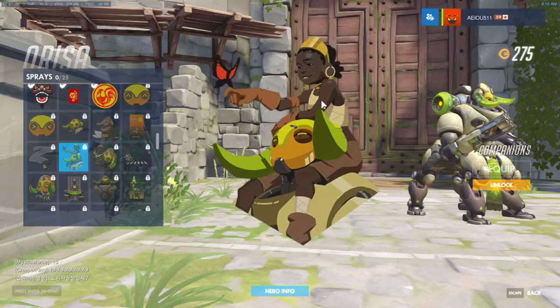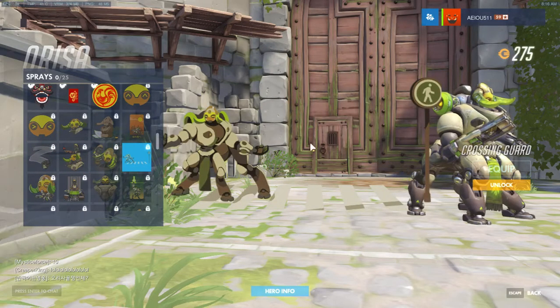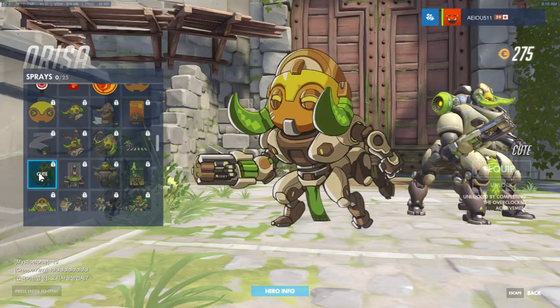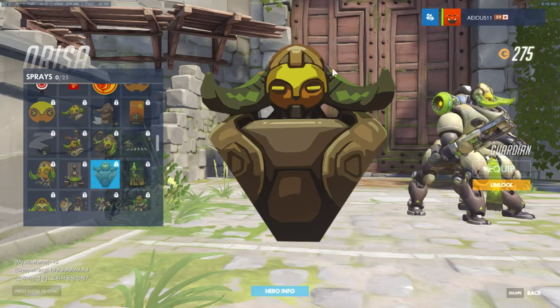Construction — you almost get a Torbjorn or Bastion feel with this one. Imagine if the robot were Bastion with the bird on him — Bastion would be happy. Construction is not a fan, but this one's pretty cool — better than Cleaning. We've got a beetles-logo-style spray that's pretty cool. We have Cute — I like completing the Overclocked achievement. We have Drumming — not a fan, because it's not Orisa herself drumming. Then Guardian — oh wow, this is menacing and suspenseful. I really like this one; I'd probably end up buying it.